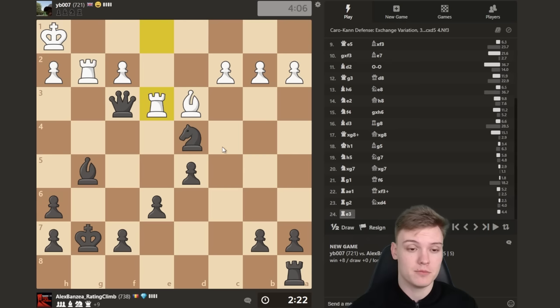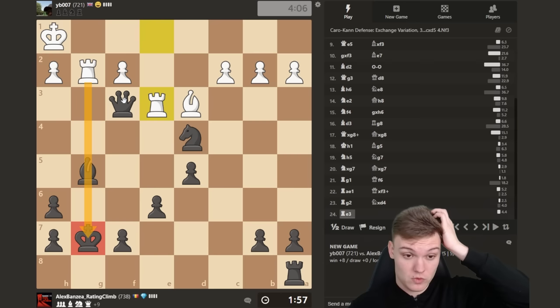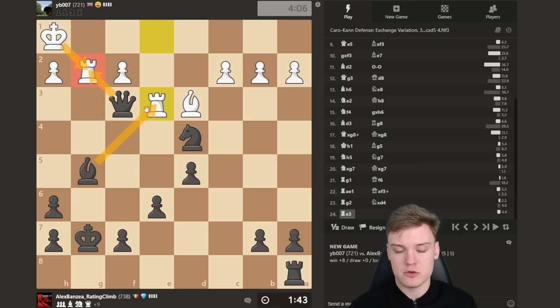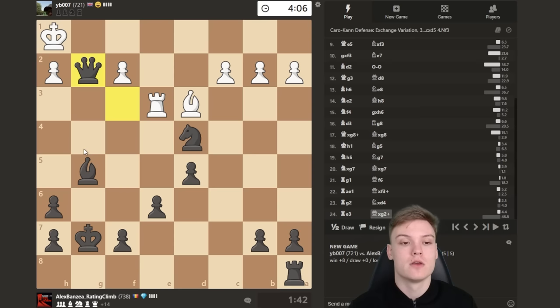This is a very good exercise where you can pause the video and think about what would be the nicest conversion here — simplify everything and make a nice transition into an easily winning endgame. Bishop takes on e3 would be ideal but we can't because we're pinned. Queen takes on e3 is not ideal because pawn takes, and queen check may be tempting but rook g1 is not clear. However, we can take the rook — only move king takes — and then take the other rook, pawn takes. Move the knight and in that position we have a clean extra rook in the endgame — that's just an easy win.